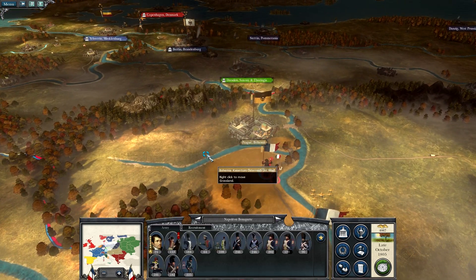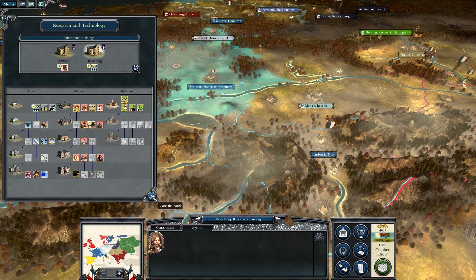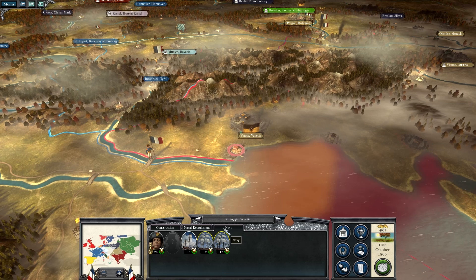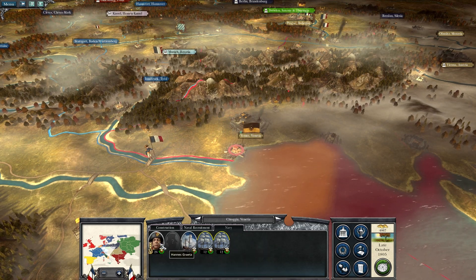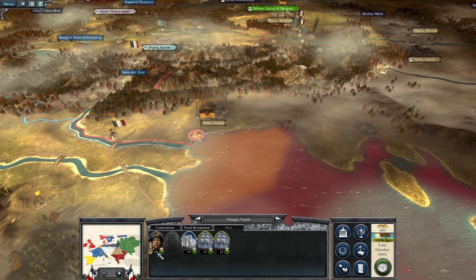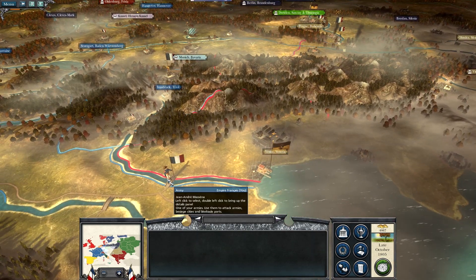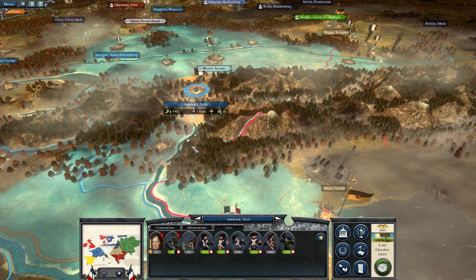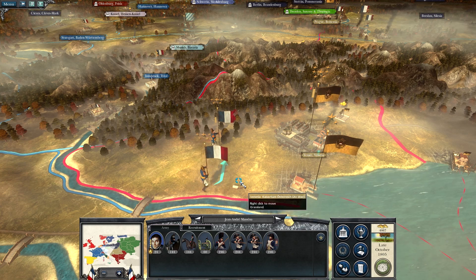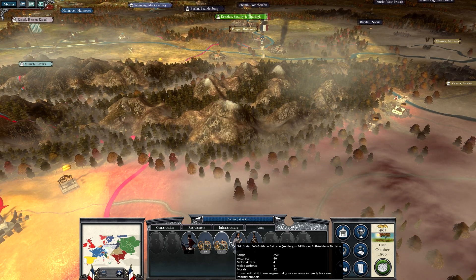We're getting further and further from the motherland. Our navy is right here — I want to push it out to attack and possibly claim some enemy ships. Even though they have more ships, they're worse ships — only one has 26 cannons, the rest are probably sloops. Let's combine our two forces so they can come together and march to attack Venice.